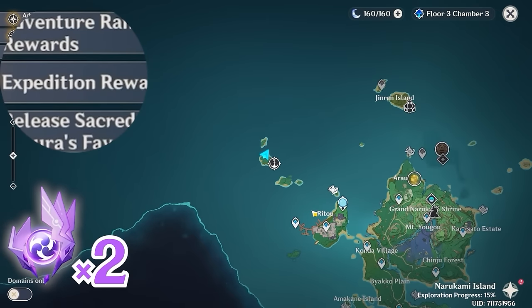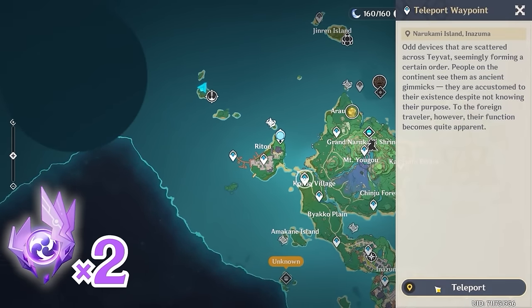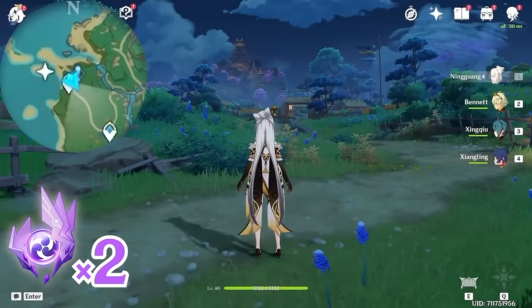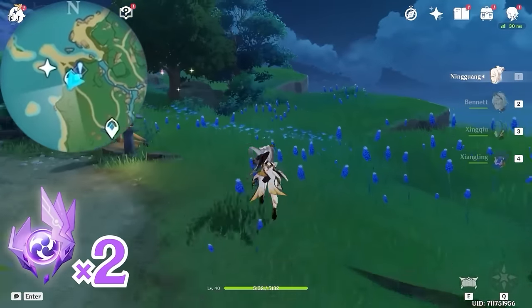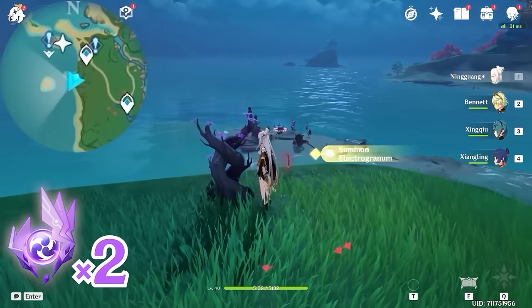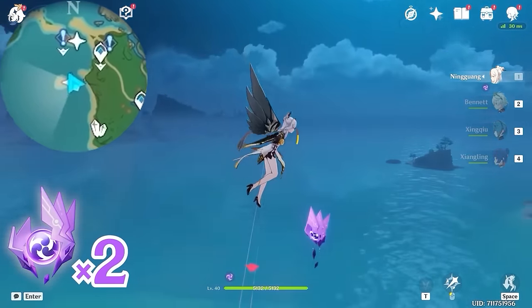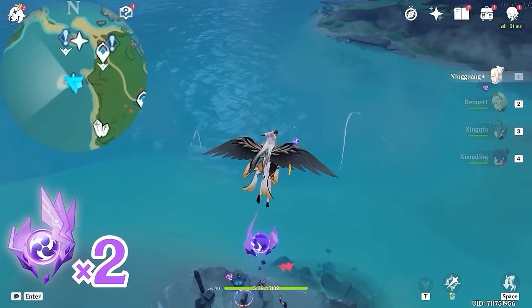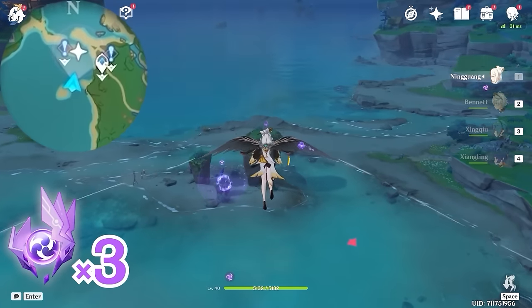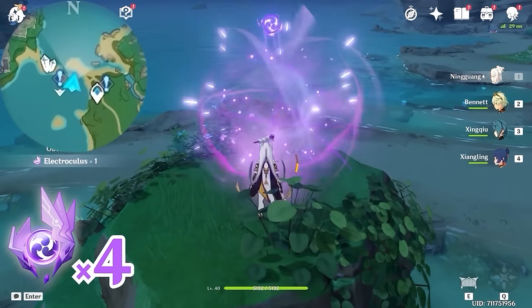After that, let's teleport to this waypoint in Condal village, and let's head towards southwest, bottom left on the minimap. Let's grab an Electrogranum and teleport up — this one is floating in the air. Then let's glide towards north, upward on the minimap. This one is on top of this rock.